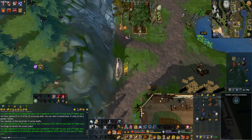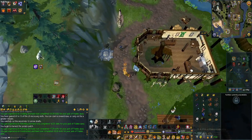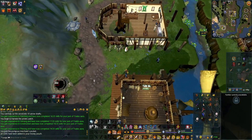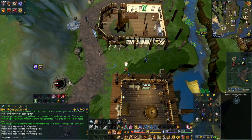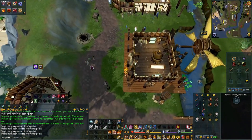Go south a little bit and you should see a Pompous Merchant. You want to steal from him for some money, so just right-click and pickpocket. Then we'll be going south and east over the bridge.